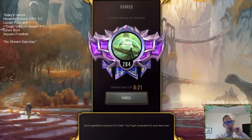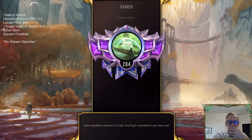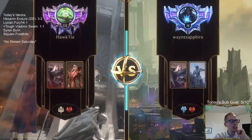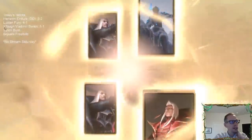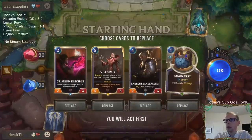I've definitely thought about playing some Ash and Lux together — Light and Ice. Harsh Wins is a great card for Lux, definitely. We're currently playing Tough Vladimir Swain. We've got the list of decks over here on the left — you can see the little arrow showing what deck we're currently playing.